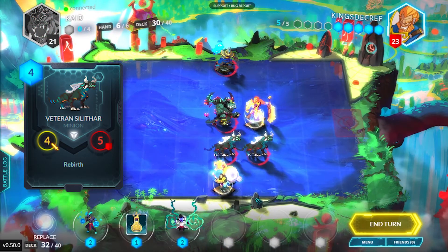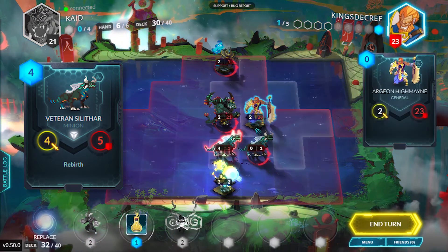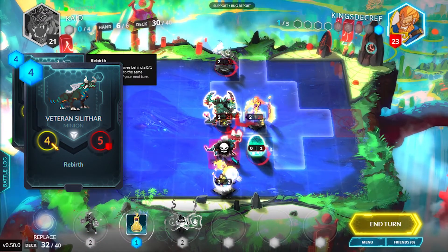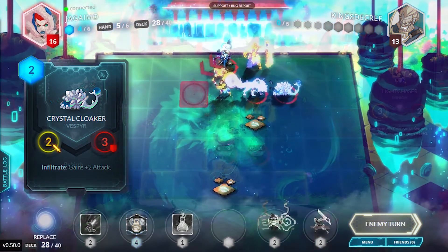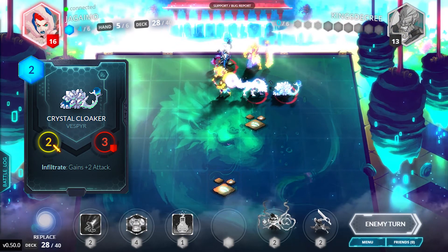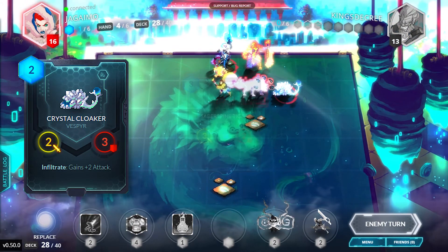Rebirth. When a unit with Rebirth dies, it becomes a 0/1 egg. If not destroyed, it will respawn the same unit at the end of your next turn. Rebirth minions are extremely sticky, but typically take a hit on stats to compensate. Infiltrate. Vanar's minions with Infiltrate will gain bonuses when on the enemy's side of the field, but not including the middle spaces.